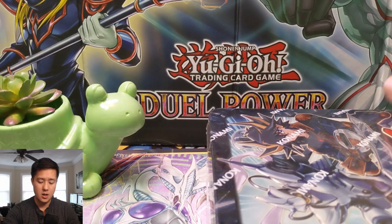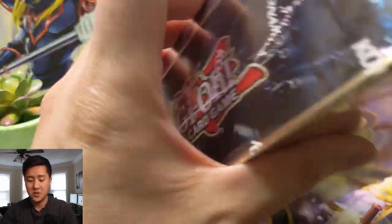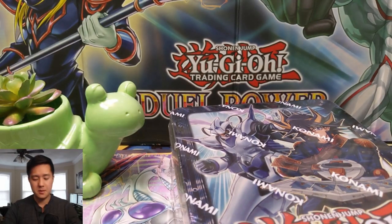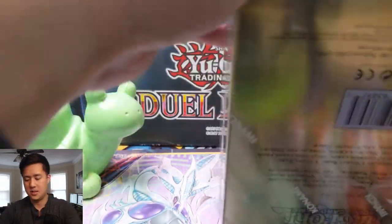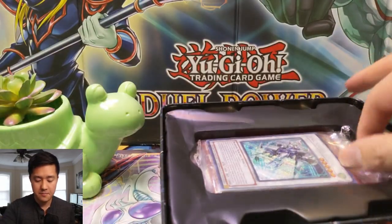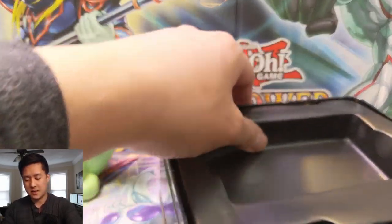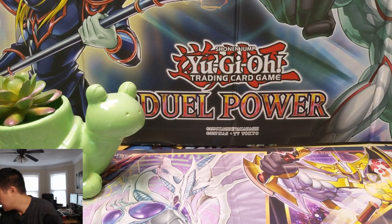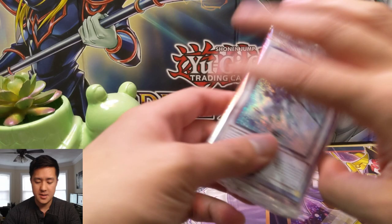Alright, let's get into the opening. This is the Junk version as far as the promos go. The packs are exactly the same between this one and the Jaden Yuki tin. The 2018 mega packs have been pretty good — we did get some good pulls, and as always the biggest hit we'll be looking for is...